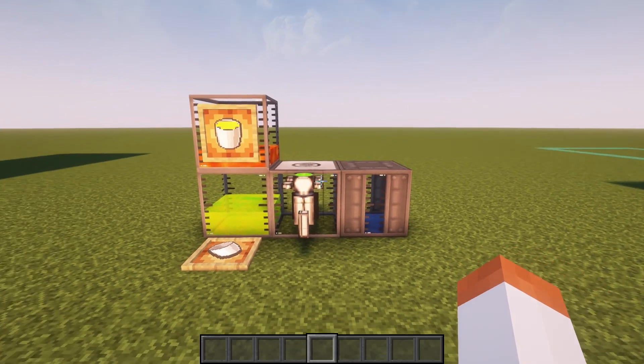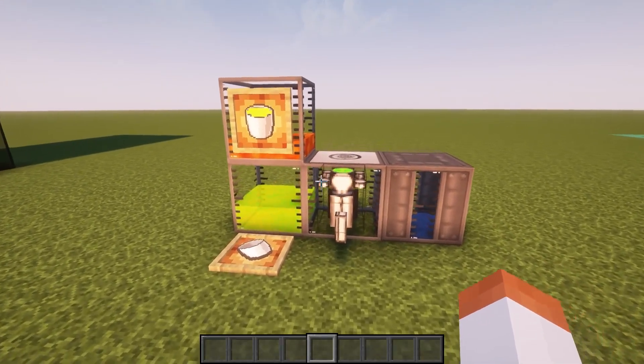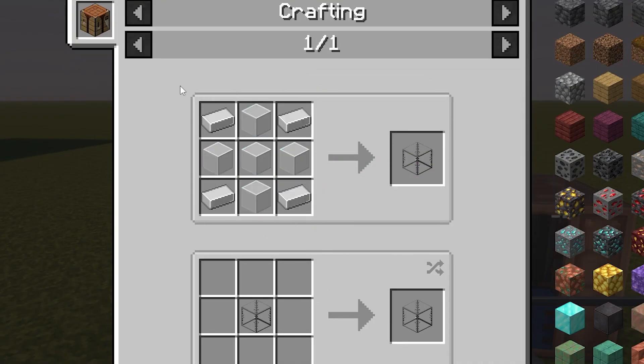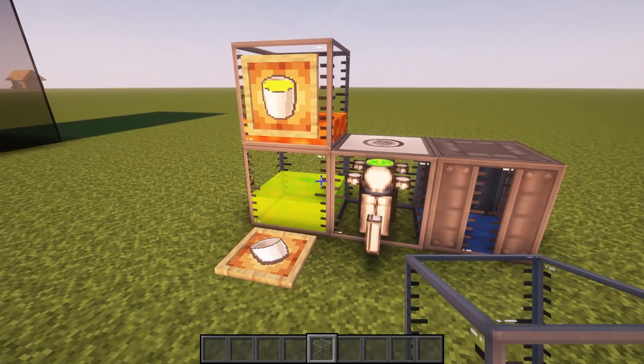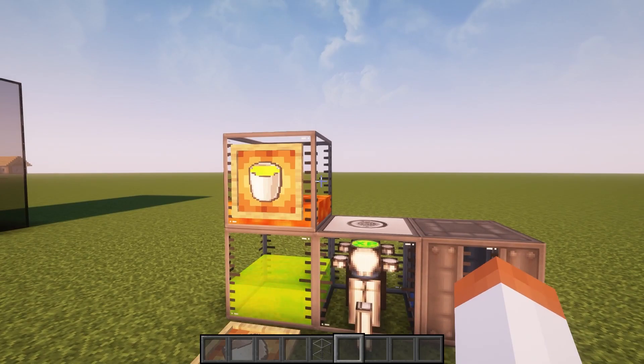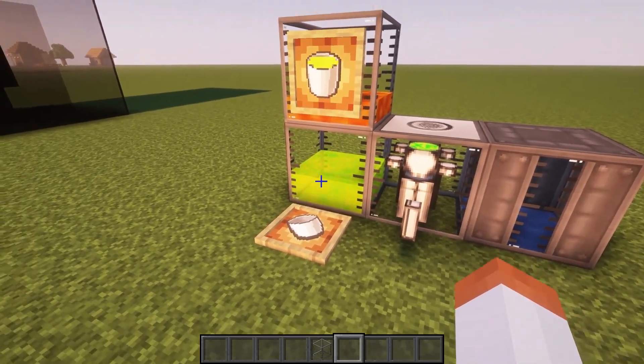Now we have some tanks. Starting with the singularity tank, it's made using any kind of 6 glass and 4 iron ingots. This thing can hold up to 32 buckets of liquid. These tanks can hold any kind of liquid such as lava, water, or any modded liquid. One liquid added by this mod is liquid XP, which you can pick up using buckets.